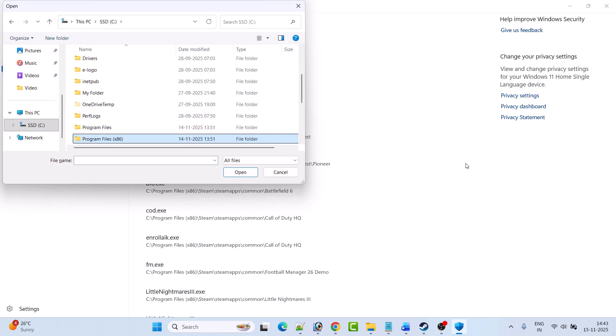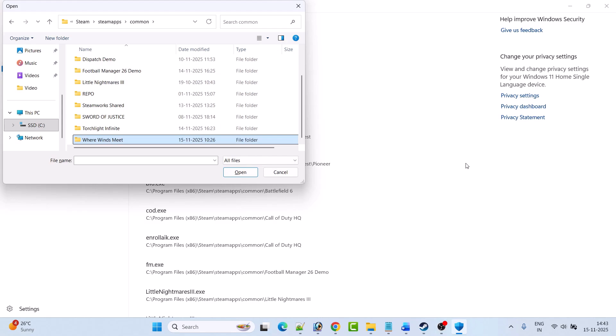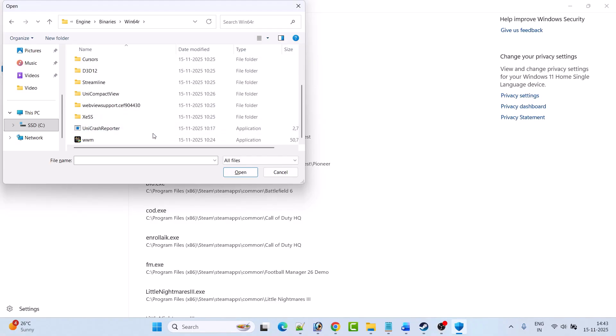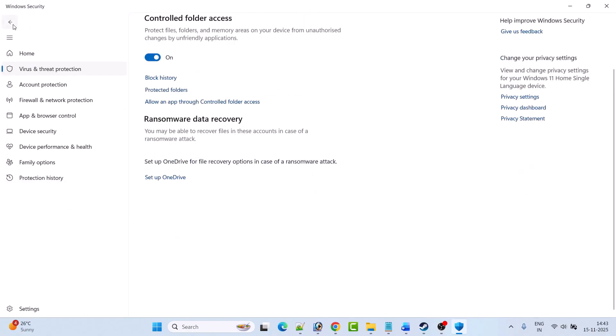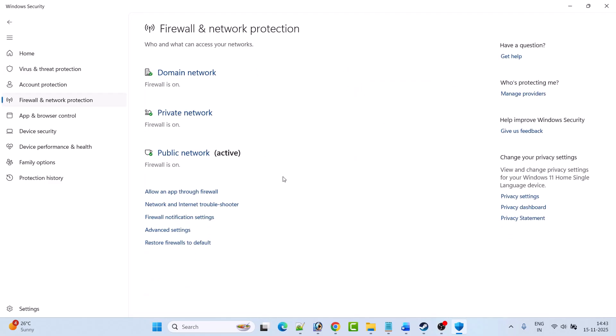Go to the game installation folder. If the game is installed on Steam, open Program Files (x86) > Steam > SteamApps > Common > Where Winds Meet folder > Engine folder > Binaries folder > Win64 folder. Look for the game EXE file — here it is, wwm.exe. Select this wwm.exe file and click Open to add it to the list.